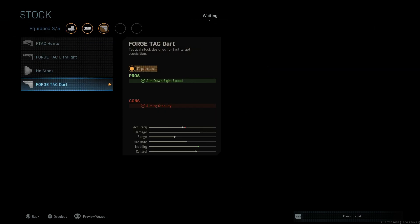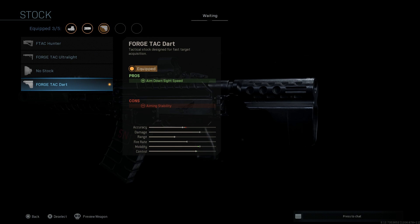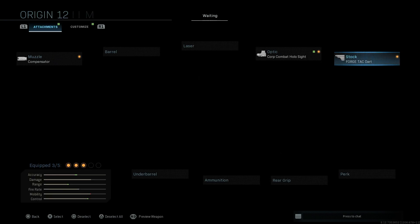So we'll put that FosTech Dart on there. That's going to assist with our ADS speed, the con being aiming stability. In real life, this would not be fired from the shoulder with this attachment.